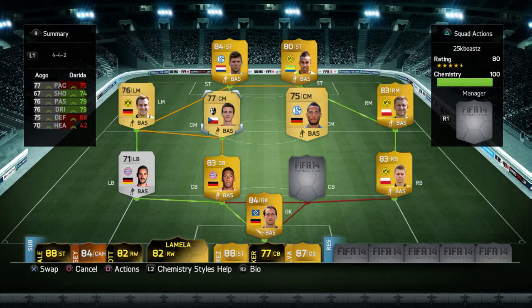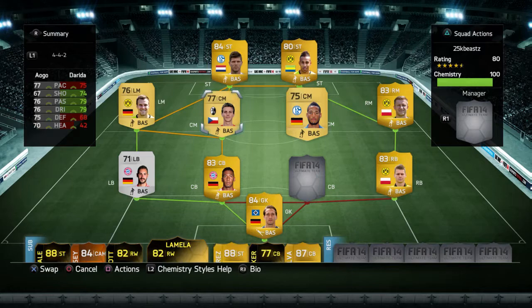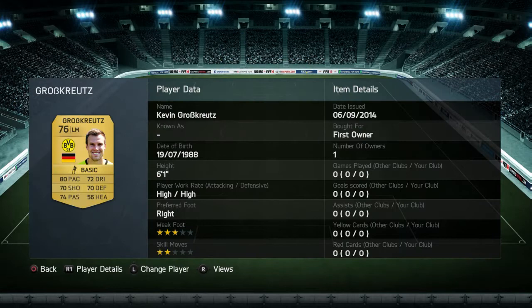Moving on to our centre mids, we have Aogo on the right and Darida on the left. Aogo has 77 pace, 76 passing, 76 dribbling, 75 defending, 70 heading — really good player. Sorry guys, I read both of them wrong earlier, so you can go back and check in the video.